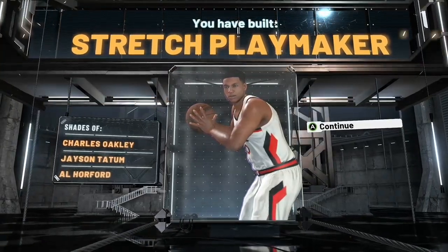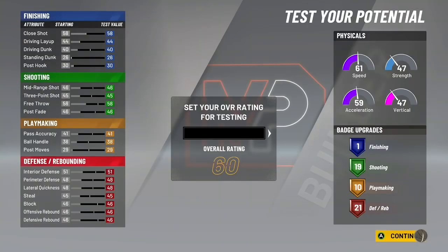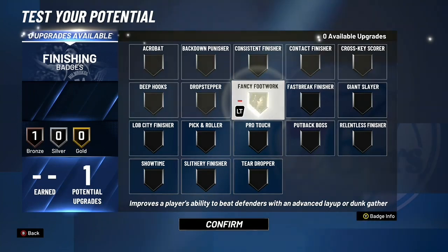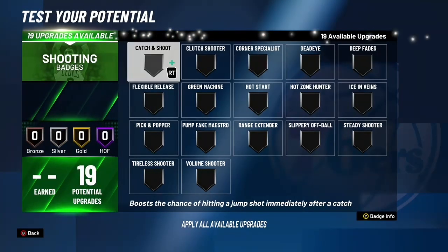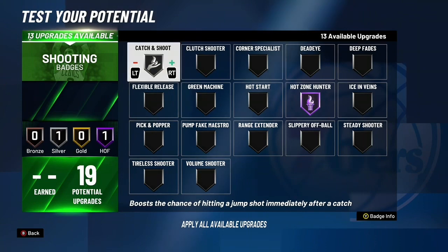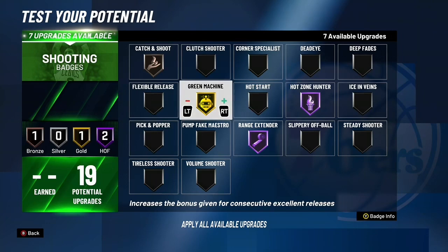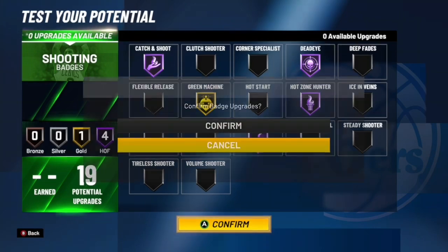Jayson Tatum is a good build to build around. Now I'll show you the badges for this build. I'm going to put it at 99 overall for the demo — it doesn't affect your actual stats. For the finishing badge, I went with fancy footwork, though it doesn't really matter. The best shooting badges are hall of fame hot zone hunter, hall of fame catch and shoot, gold green machine, hall of fame dead eye, and hall of fame range extender.